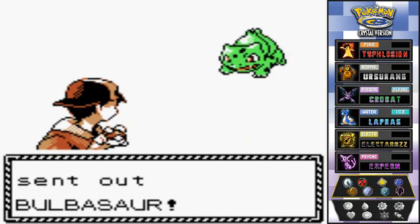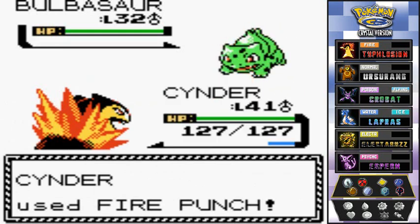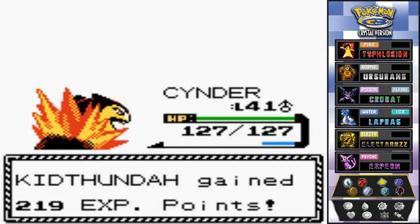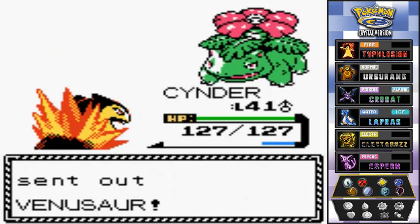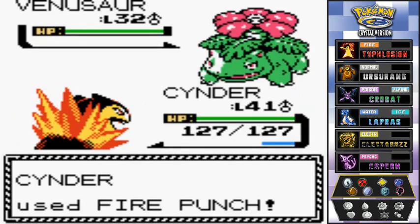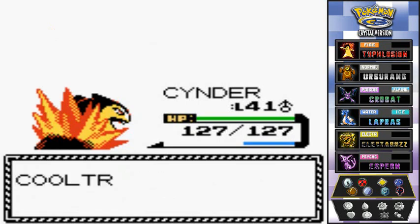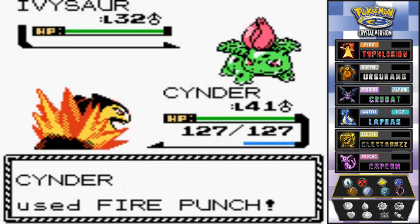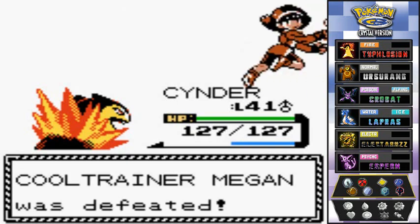Here we have Cool Trainer Megan, coming out with a level 32 Bulbasaur. Good thing I have Cinder out. Fire Punch works — eat it! She then sends out a Venusaur and an Ivysaur. Fire Punch again — yeah, there goes Ivysaur! We're doing great. She says we're really strong, and yes, we are.